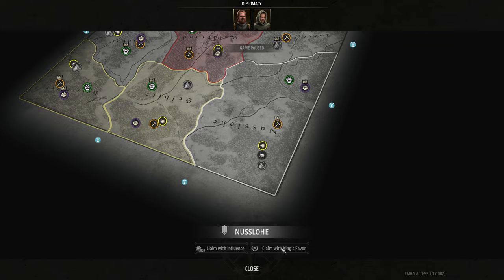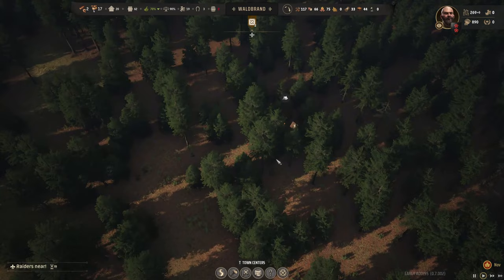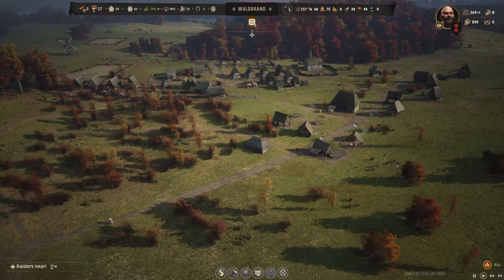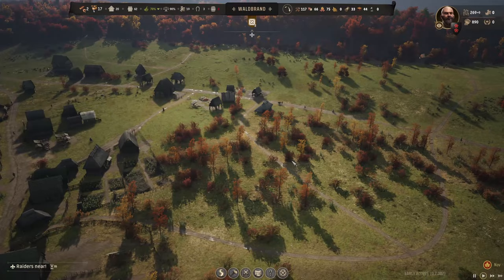We had a bandit camp pop up again as well. I don't know whether to go attack it actually - then we'll have the mercenaries. It's over here. Should we go take a look? Claim with influence - you need a thousand. We have 890, so we do have enough soon to grab another one. That looks like quite a few - a good 20, a couple of shielded ones, they're a little bit stronger. I hope you're well, guys - thank you for joining me, I really appreciate it. If you haven't already, please smash the thumbs up and do subscribe.